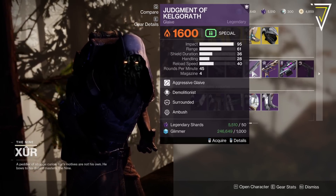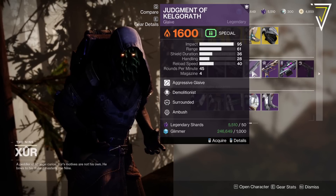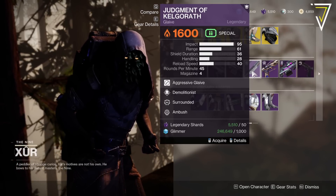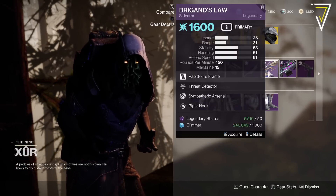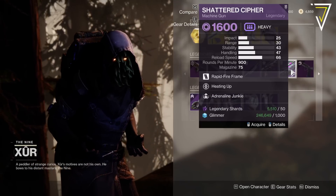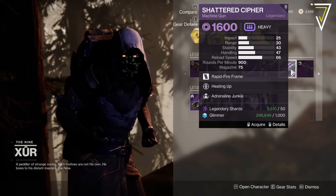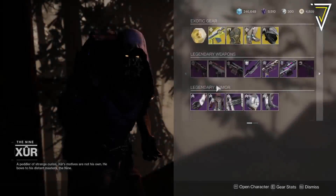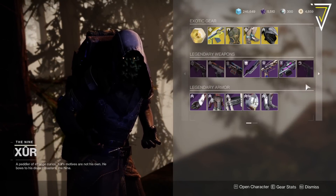The same can be said for the Judgment of Kelgaroth, but Banshee sells this pretty much every week. This is a decent roll though — Demolitionist, Surrounded — pretty decent perk combination. We've got Brigand's Law with Sympathetic Arsenal and Threat Detector. A pretty nice Shattered Scythe with Heating Up and Adrenaline Junkie — that's a pretty good roll, not too bad, shame on the magazines though. And then we've got Lonesome with Zen Moment and Slideshot.